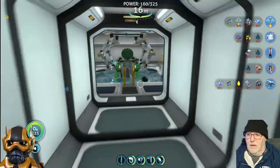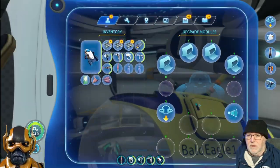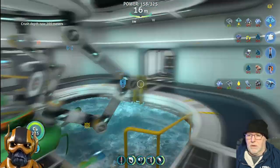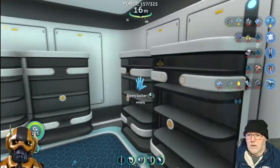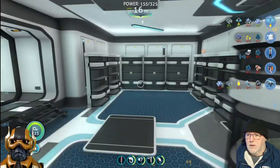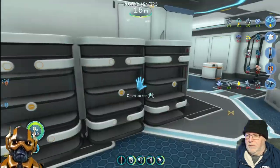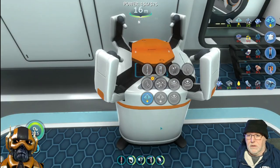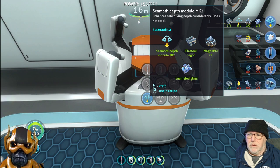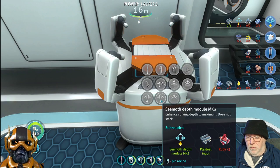We need the depth module for the CMOS - come here, grab that. I need one enameled glass and two magnetites. I think it's here that we do it - yeah, because it's an upgrade kind of thing. CMOS depth module.